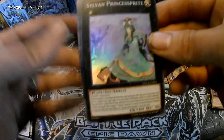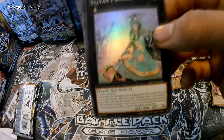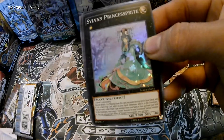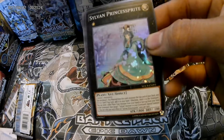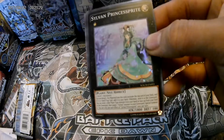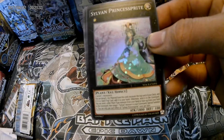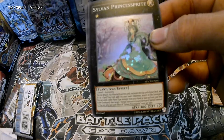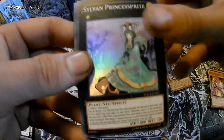Sylvan Princess Sprite - rank one Plant XYZ Effect. Requires two level one monsters. You can detach one XYZ material from this card to excavate the top card of your deck - if it is a spell or trap card, add it to your hand, otherwise send it to the graveyard. You can send one other Plant-type monster from your hand or face-up from your field to the graveyard, then target one Sylvan monster in your graveyard and special summon it. You can only use each effect once per turn. Not a bad XYZ monster.